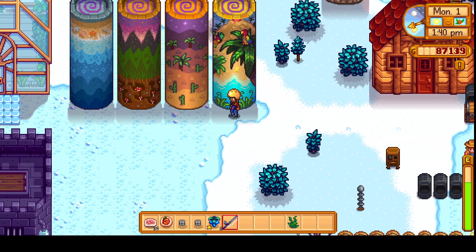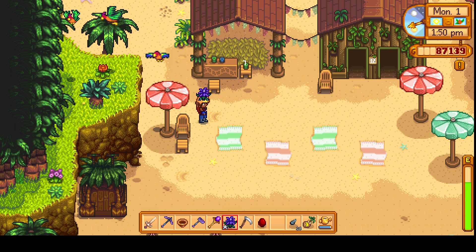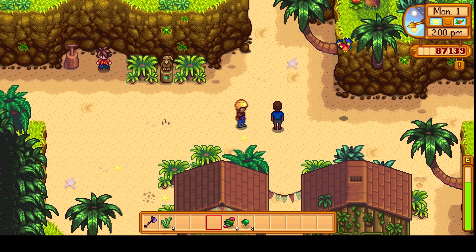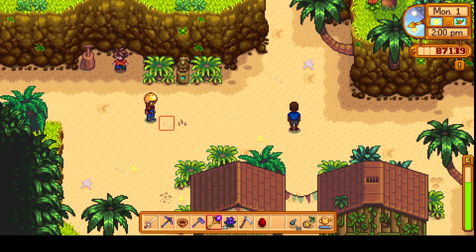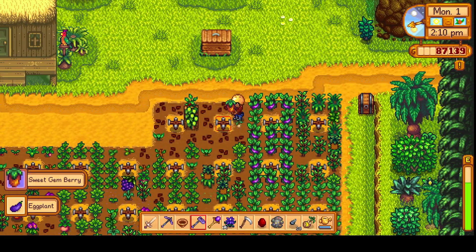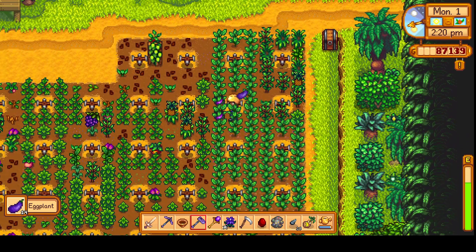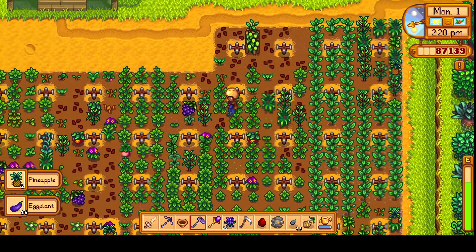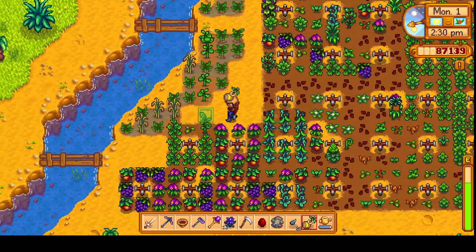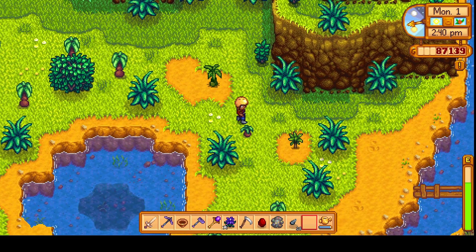Over to Ginger Island, in we go. I unlocked the resort here — I might end up regretting that. Hey Demetrius. Ooh we got our horse wheat gem berry — we'll have to take that over to Master Cannoli and see what we can unlock with that. It would be super nice if we unlock our foraging skill. Got a banana tree in my backpack, so I'm just gonna plant that right here. Boom, done.